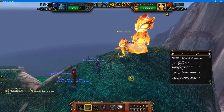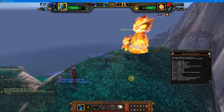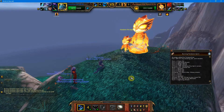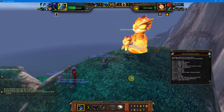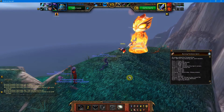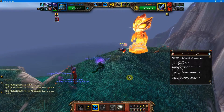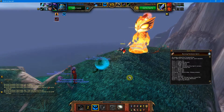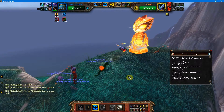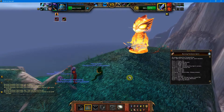Select Squeeze, then Water Jet three times — Pandaren Fire Spirit dies. Glowy enters; here we'll choose Pump, use Pump again, then Squeeze.